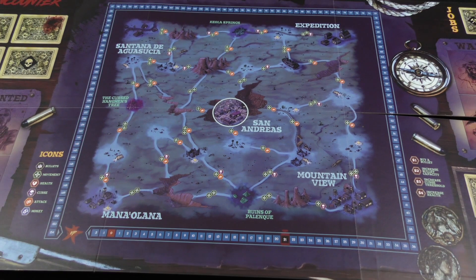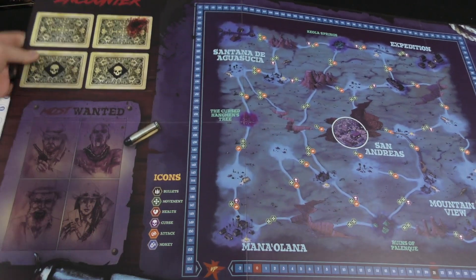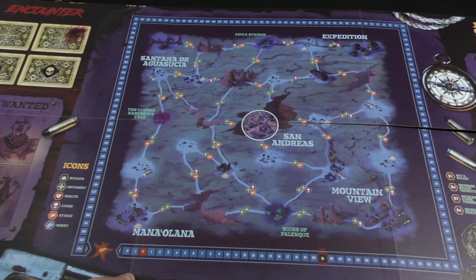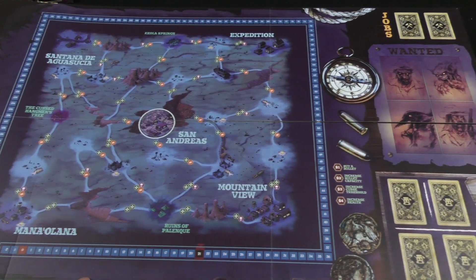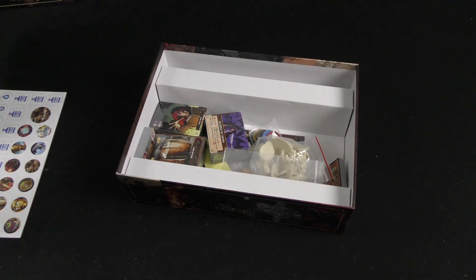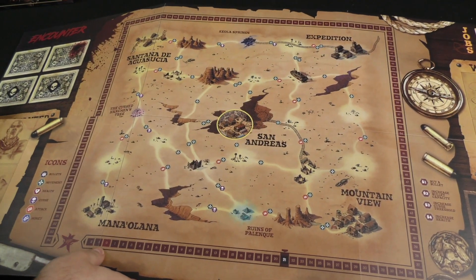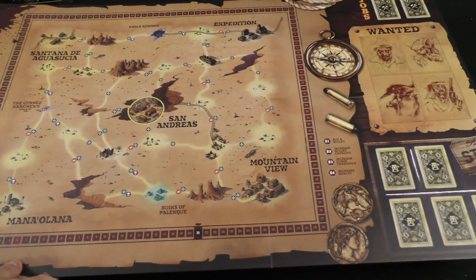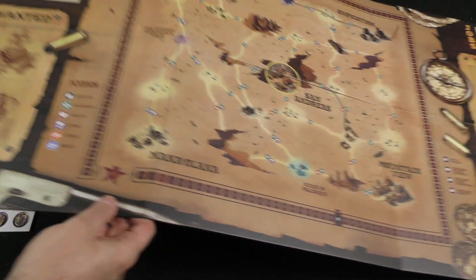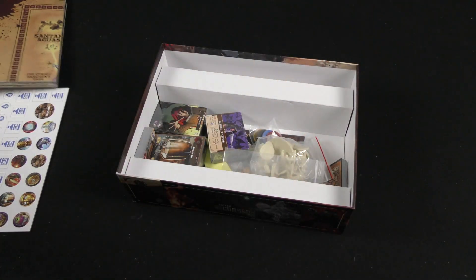Let me zoom out as far as I can. I'll just kind of scroll it along here. You can see place for cards, most wanted, here's our map, and then we've got more cards and more wanted. And then on what looks like maybe the day side of the board, we've got the same kind of setup here. So yeah, this is a massive board, and it's a nice looking board. It's just huge.